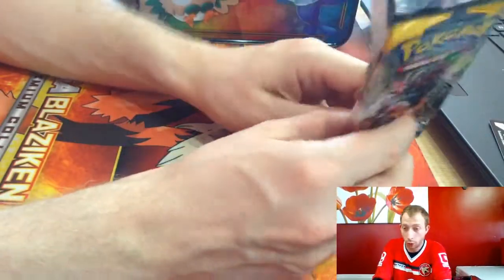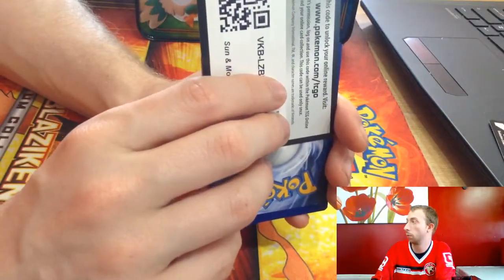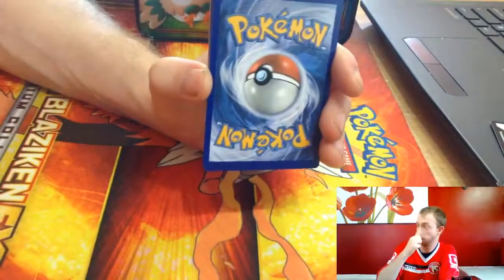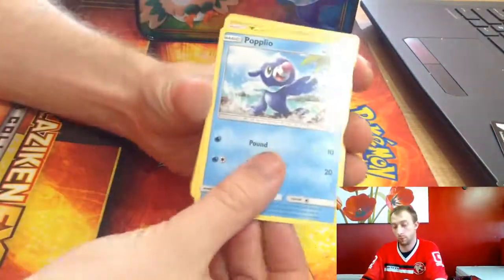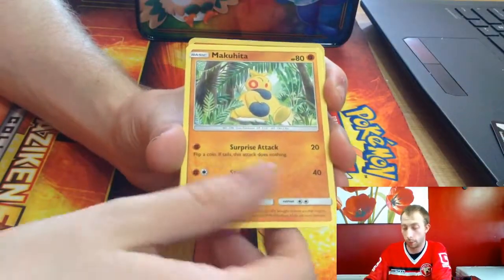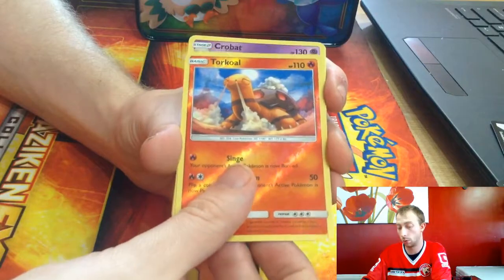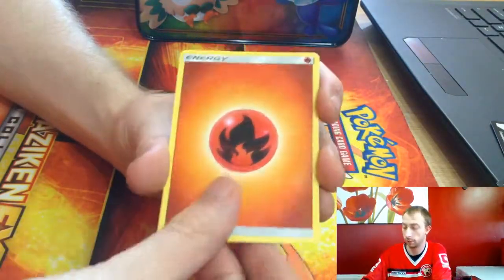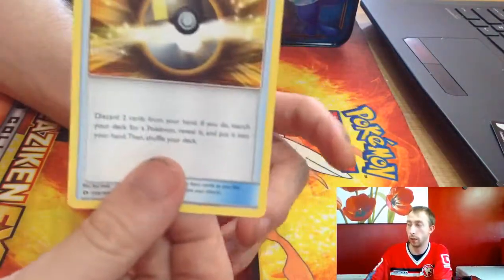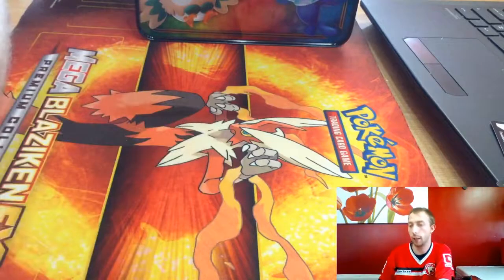Rainbow energy! And last but not least, we're opening the last pack. Guys, if you've seen the charger or the laptop in the background — it does seem to die very quickly. Zero reverses, reverse artwork, Ralts, a fire energy, Timer Ball, and an Ultra Ball, which will come in handy in the folders.